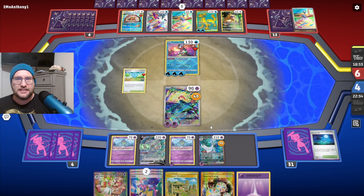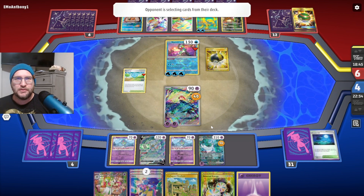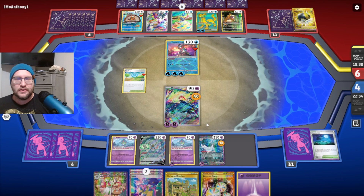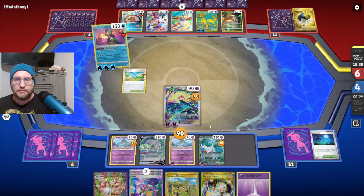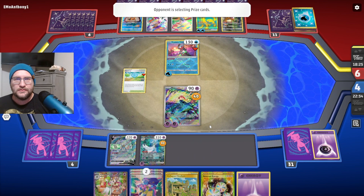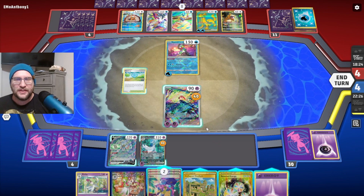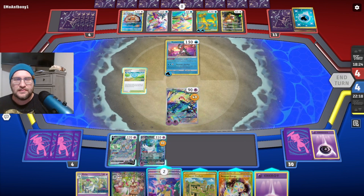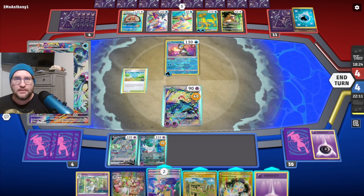Three items — are they going for a second Beaveral or a second Baxcalibur? They're definitely getting two prizes, tying up the prize trade right now. Are they going Ralts-Ralts or Scream Tail-Ralts? Ralts-Ralts. And there's a Kirlia. Right now it's doing 80 — 20 damage for each damage counter on this Pokémon. So I could take out their Baxcalibur here.